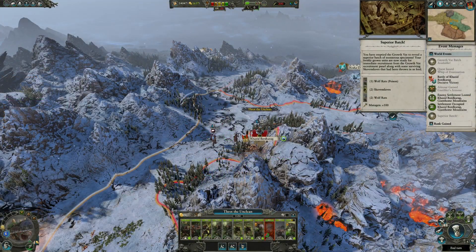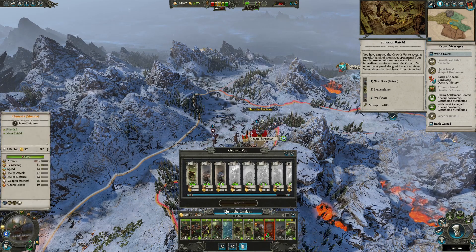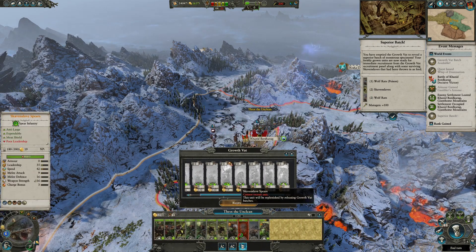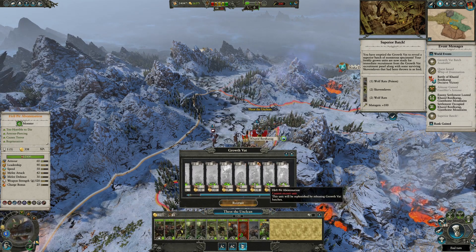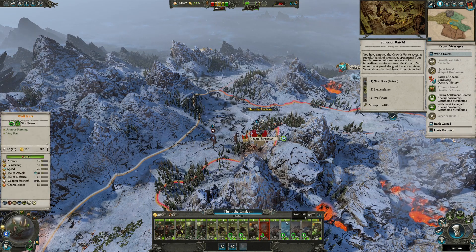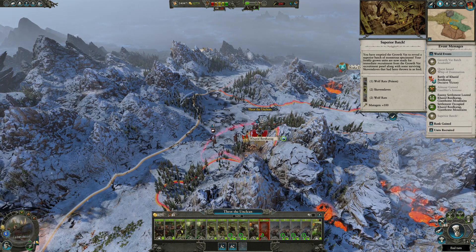The Growth VATs themselves have a little bit of RNG involved, where you can end up getting a superior batch and receiving many more units than you originally anticipated. In this clip, I managed to get a superior batch which unlocked 1 unit of Wolf Rats with Poison, 2 Skaven Slaves with generic hand weapons, and 2 Wolf Rat units. That filled up my unit roster with Throt's Armies from 11 units to 16, meaning AI factions will have to think twice before attacking me.